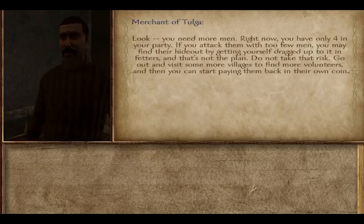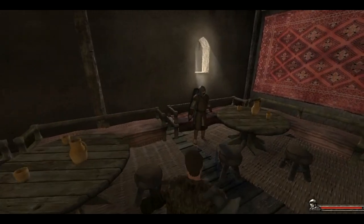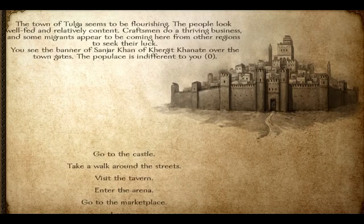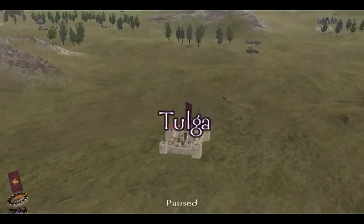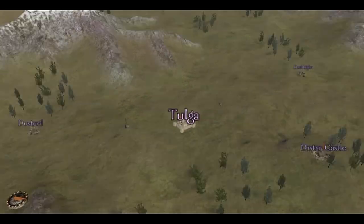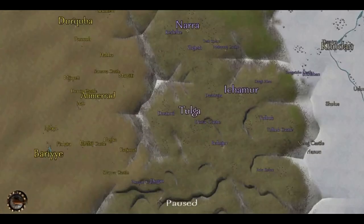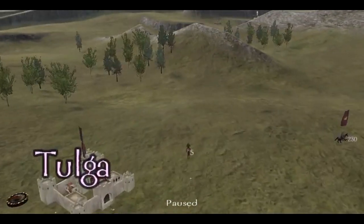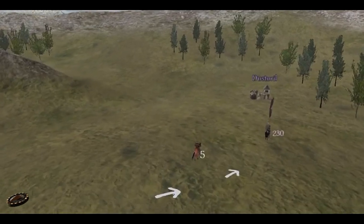Alright, so where's the merchant? Apparently you yourself don't count toward the five men, so I have to go find one other guy. Yes, you can zoom out in this game - you don't press M to go to the map. You just zoom out and it shows you the entire map, which is actually really cool. When I first saw this, I was really amazed. I thought, wow, that's amazing.